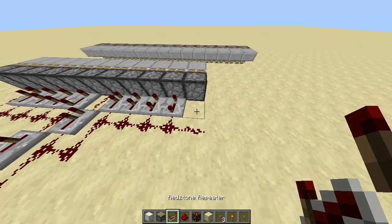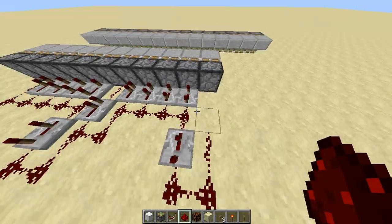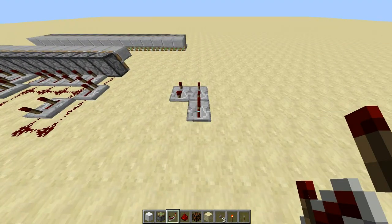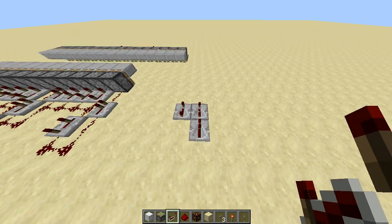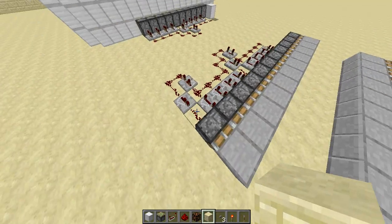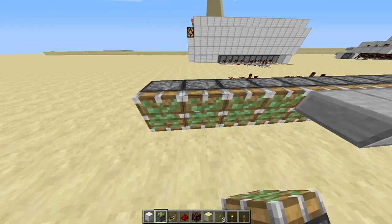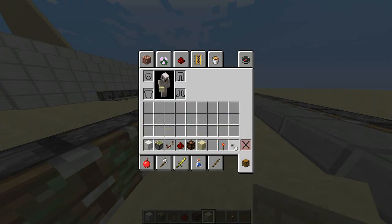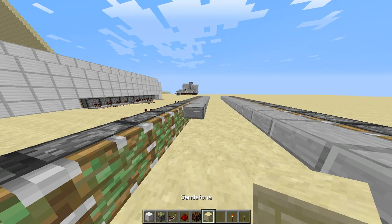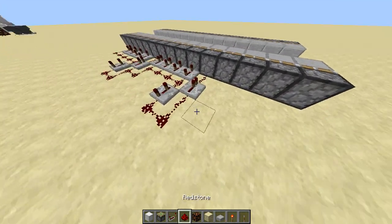Basically, you can technically do the thing where once there's a four-tick repeater you just extend it, but when it comes to redstone, hardware, and programming, it's not the most efficient approach. What you really want is a repeating pattern that's standard and almost robotic — you wouldn't want to freestyle too much. You can build this to any extent you want; you'll just need a lot of repeaters if you're building in survival mode.